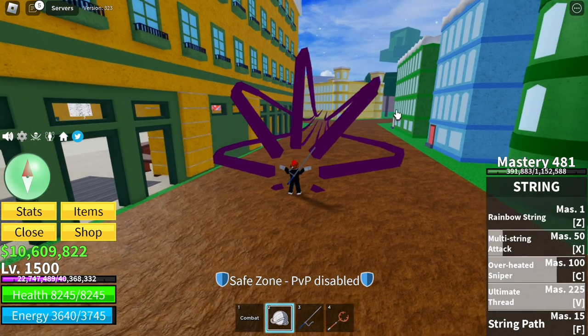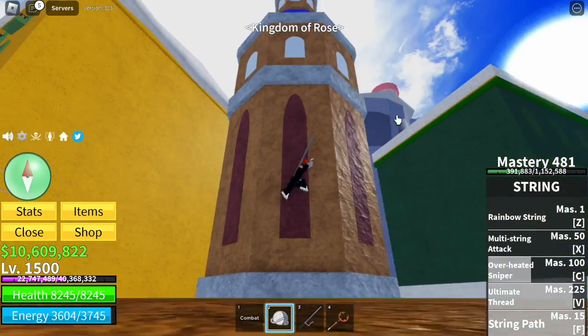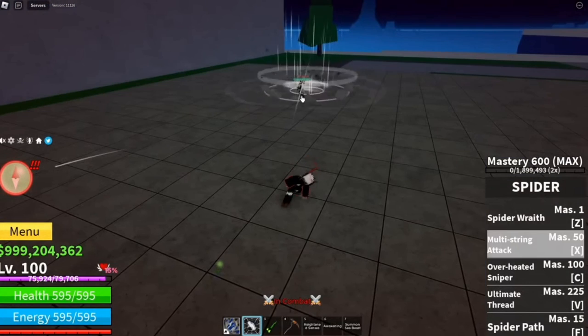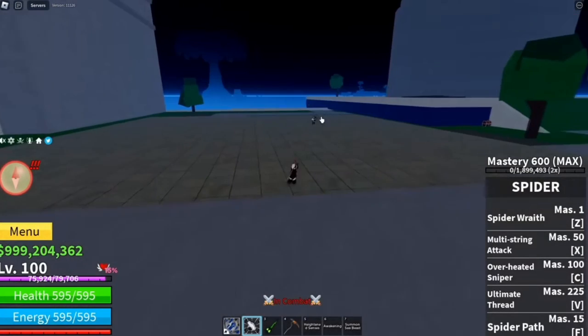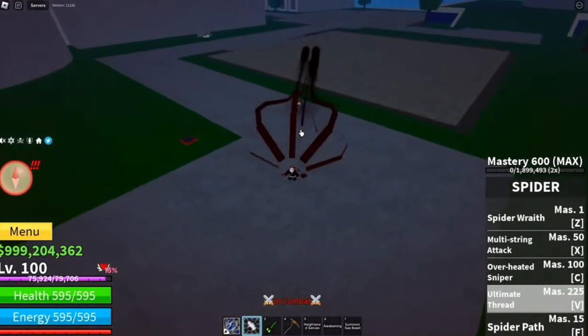So now guys, I almost forgot the F skill, the string path. So we will be comparing it to all the new skills. First up is the spider wrath, the multi-string attack, the overheated spider, this is the ultimate thread, and the last one is the spider path.